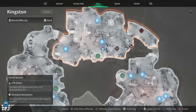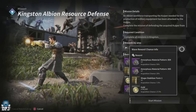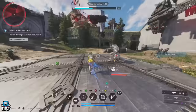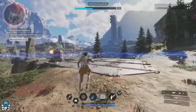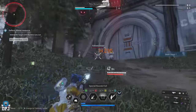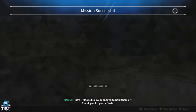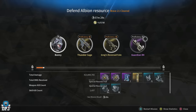Lastly we go to the original XP farm: the Kingston Defend Albium Resource mission. This is wave-based with 21 waves in total. People would typically run it to around level 10 then quit and restart, but I ran the entire 21 waves which took around an hour. My gains over that hour were 753,000 XP and 1.4 million gold. It's nowhere near the best farm anymore, but you also get a decent amount of shards. It may be slightly better to restart at wave 10, but even then it's nowhere near the top farms in this game.